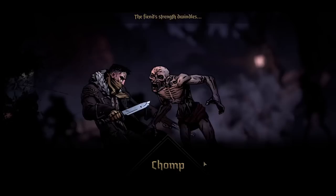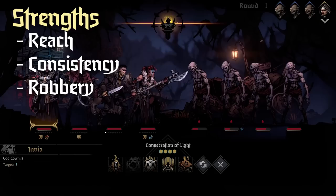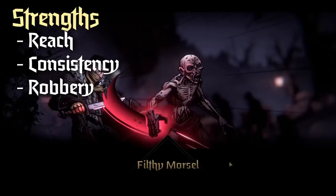Starting off, let's talk about the strengths of Highwayman. He has a lot of reach, which means his damage is very flexible — he can hit pretty much any target with something good whenever he wants to. His next big strength is that he is very consistent: his damage output, his reach, and his mobility are all consistent, which is really nice to have.